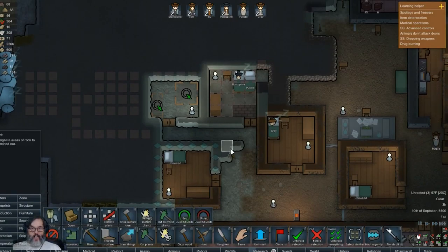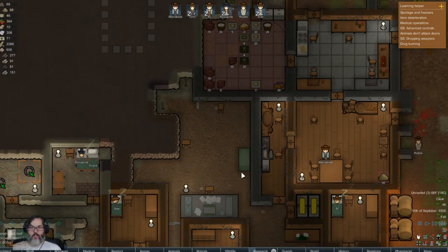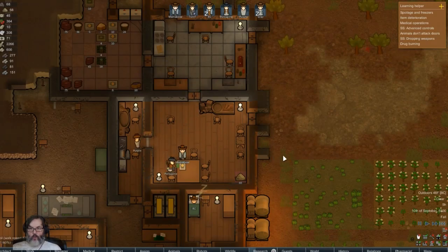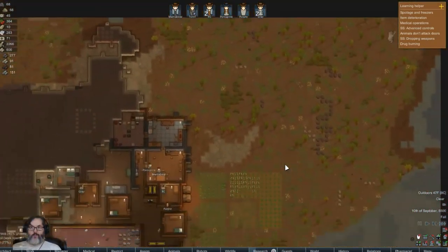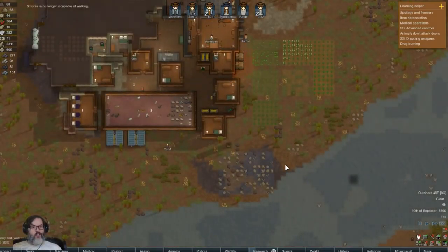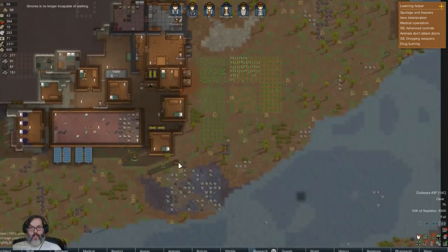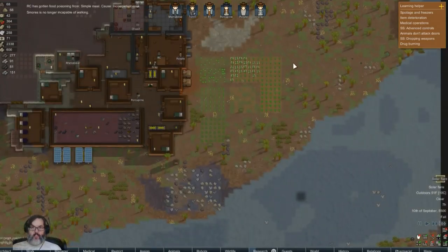I can set the smooth surface here, here, and there. And then I guess we can mine that out just to make a bigger hallway. I kind of like these - they give you a little bit of protection. I don't know that we'll ever use them a lot.